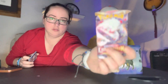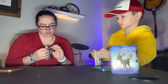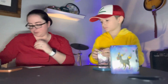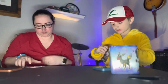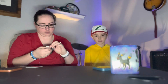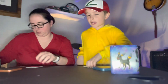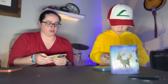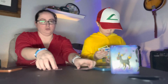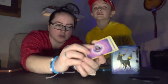Looks like our last packs are Lost Origin together. It has Hisuian Zoroark on the front - that's super cool. I think we should do the pack trick on this one. Last time we did it normal, second time we did it blind, so it's time for the pack trick. Code card. Let's do the pack trick - one, two, three, four. Put it on the front, flip that energy. Sidekick versus sidekick - put them on the back. Two sidekicks - no one's going to win that one.